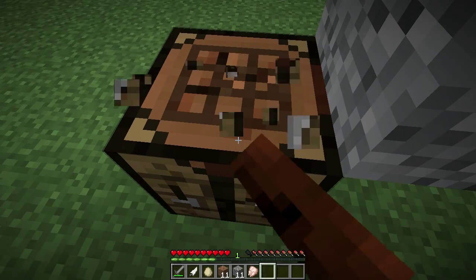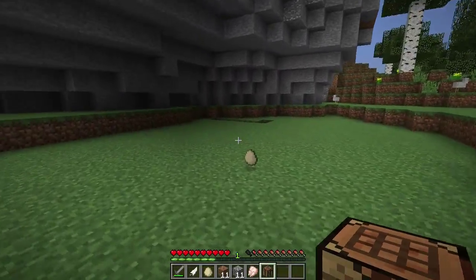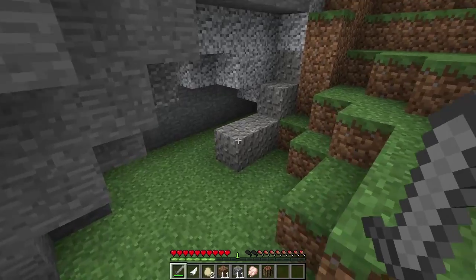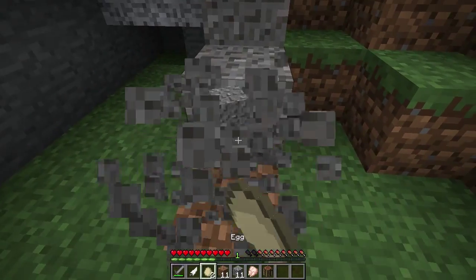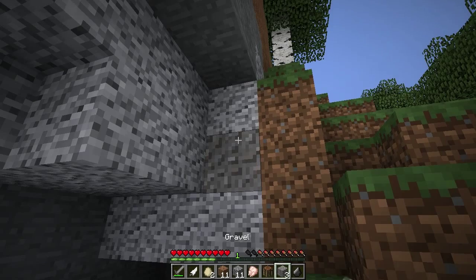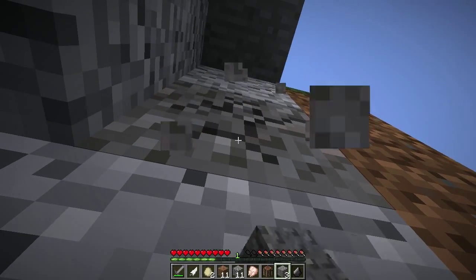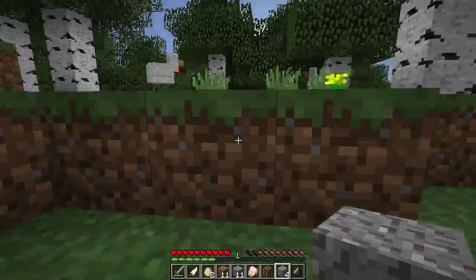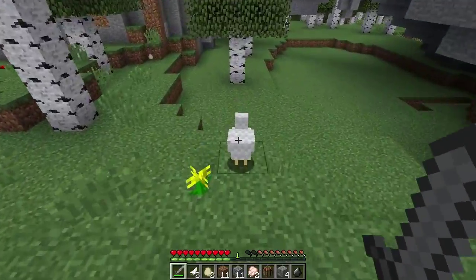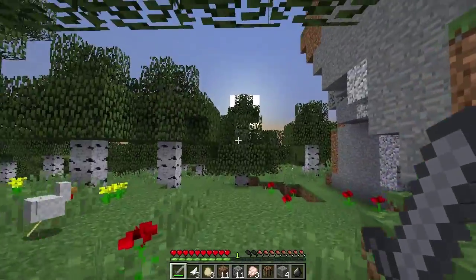Let's grab our crafting bench back and get some more chicken. Gravel and sand in Minecraft follow the laws of gravity — if placed where nothing is below them, they will fall. If you're digging a block and there's gravel above it, it will fall on you and you can take suffocation damage. We're gathering more chickens and keeping some eggs so we can hatch more chickens — and oh, it's night already!